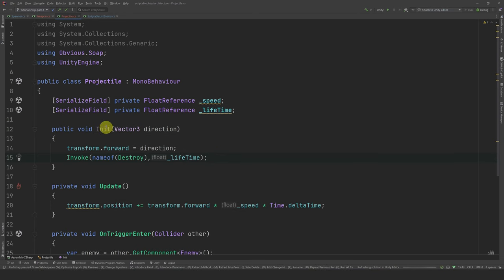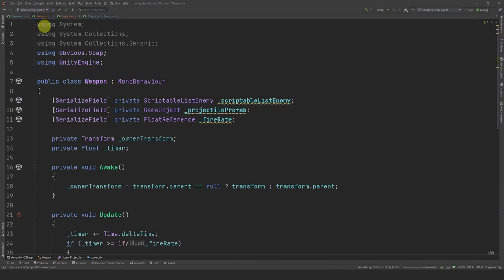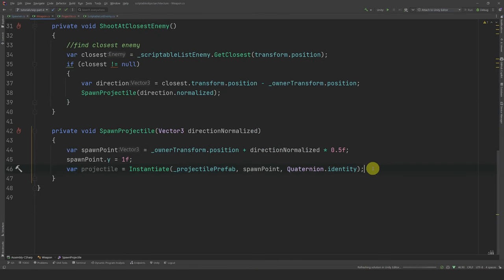Now we have to call this init method from the weapon. Let's go back and update a few things in our weapon script. First, let's change the reference type from a game object to a Projectile. Then, after we instantiate it, let's call our init method and pass in the direction. As you can see, you can directly instantiate a class inheriting from MonoBehaviour instead of instantiating a game object and doing a GetComponent operation.